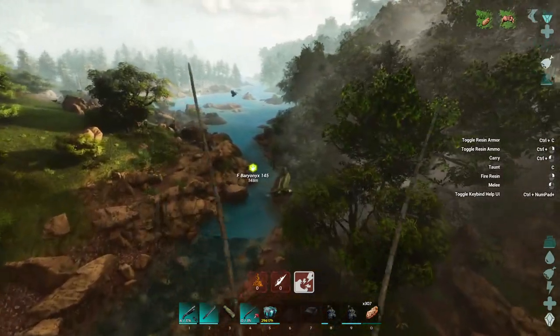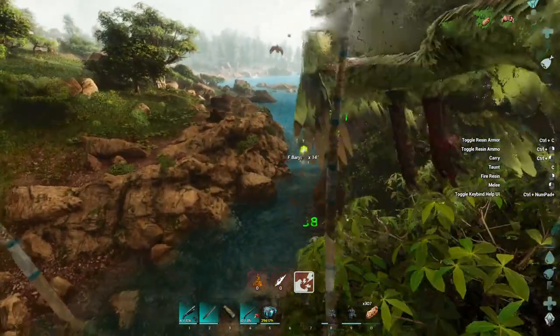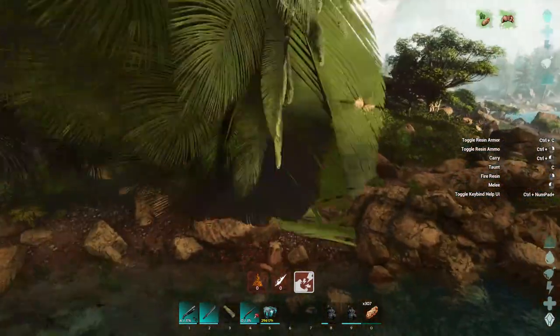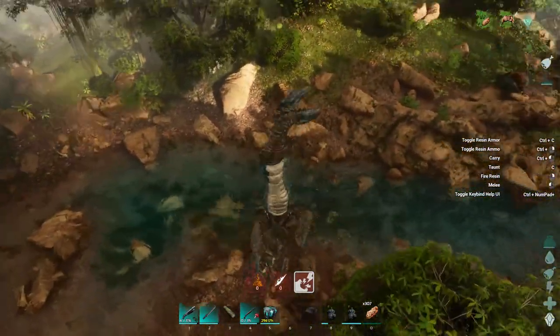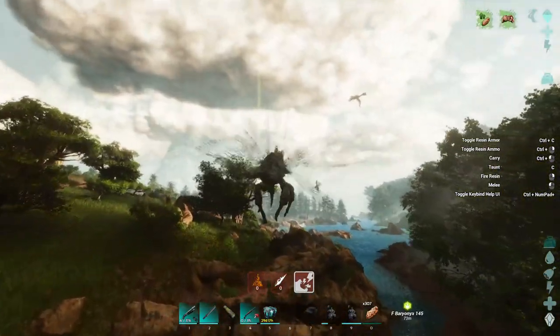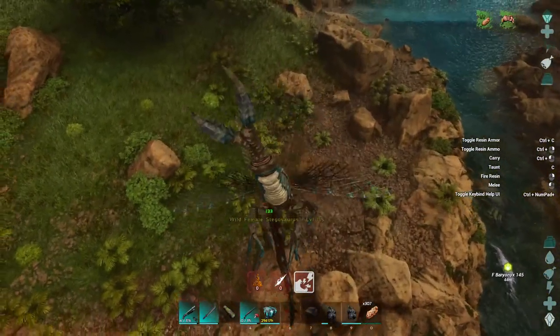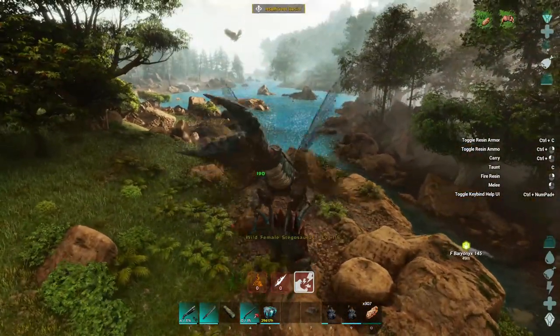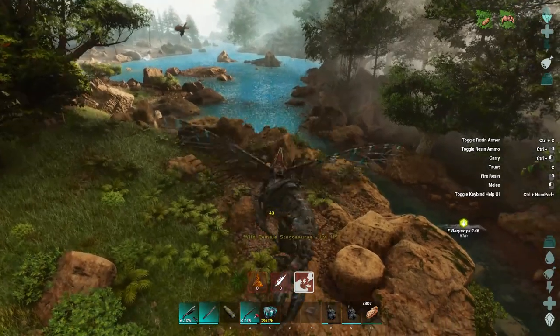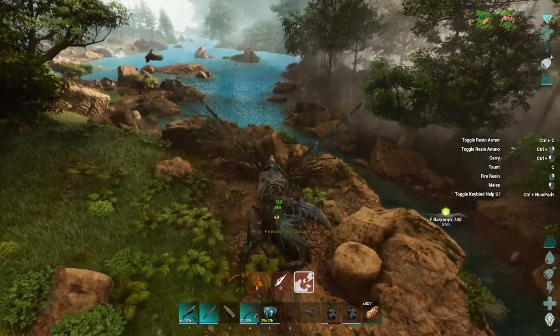So what we're gonna do is essentially this — we're gonna take out... I forgot, sometimes in first person, especially on flyers, it gets nauseating if you try and bite. Oh, this is a 115 Stego. Too bad you were about to die.